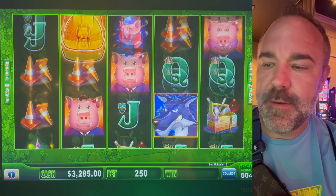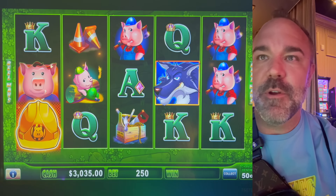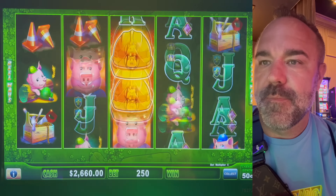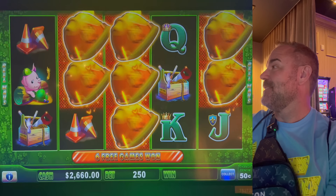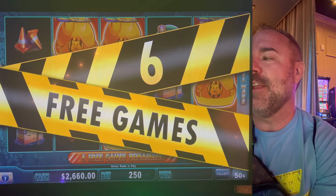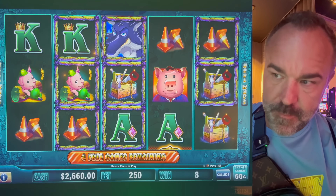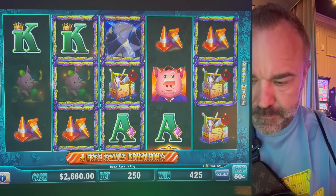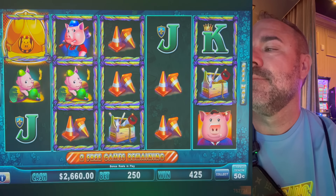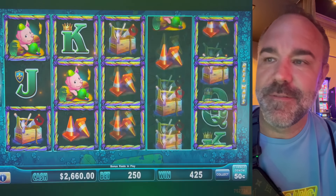So $125 is the max bet at 50 cents. Two more — and this is a game where you can hit any progressive at any bet amount as long as it's showing up there. You don't have to bet max. Max bet. Look at how big this grand is — one penny shy of a quarter million dollars. Not good so far, we need a lot of help here. We're going to need to get a re-trigger.